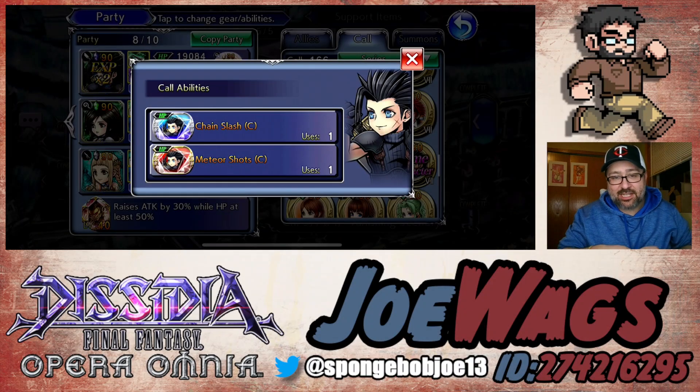Hey guys, thanks for joining me for another Dissidia Final Fantasy Opera Omnia video. Today we are doing an updated character guide for Zack. He just got his FR in Echo and he's going to be looking pretty good. In this video we are going to look at his calls, his artifacts, and his spheres, and see how good he's looking after this update.